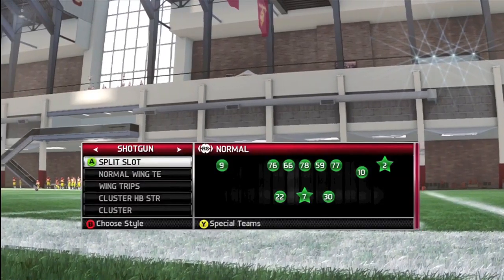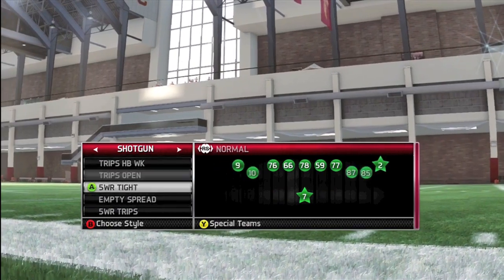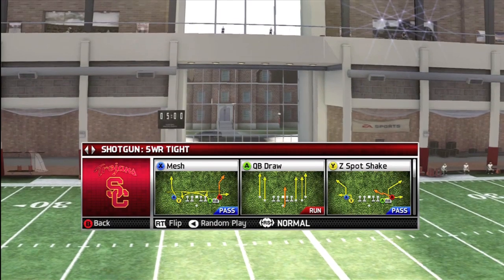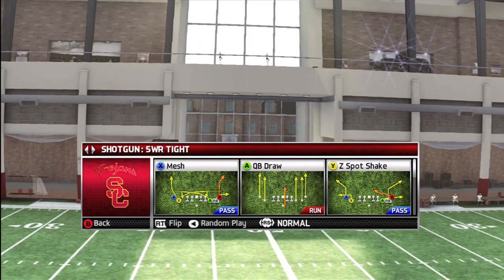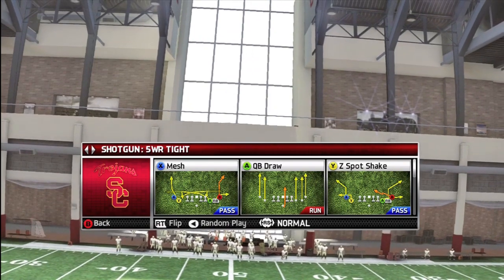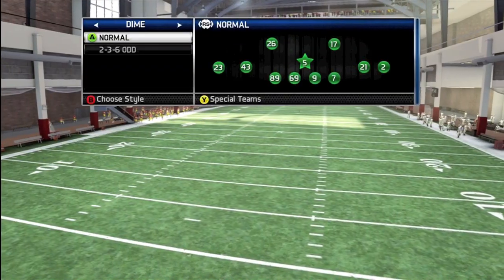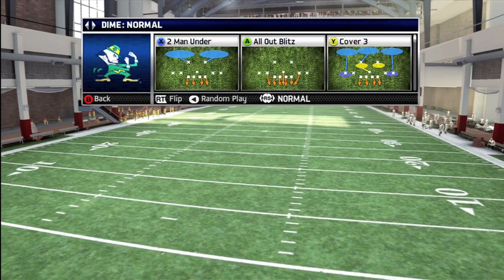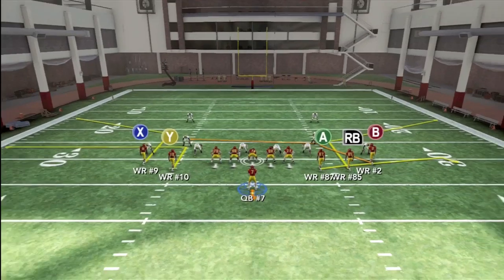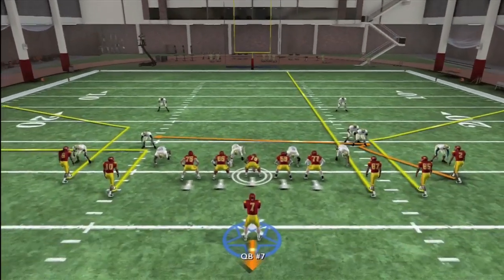Welcome everyone to MaddenDaily.com's first tip of the season. Because the Madden 13 demo is taking quite some time to come out, we've decided to give you a free NCAA tip. Today we're going to look at the Shotgun 5 wide receiver type in a play called Z-Spot Shake. This play is really good when you want to stretch out a defense and attack it from all angles of the field. I've found this play gives defenses so much trouble that it forces them to make a bad play on defense, where I eventually can beat them up top.